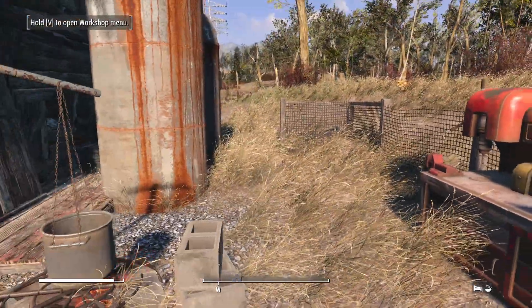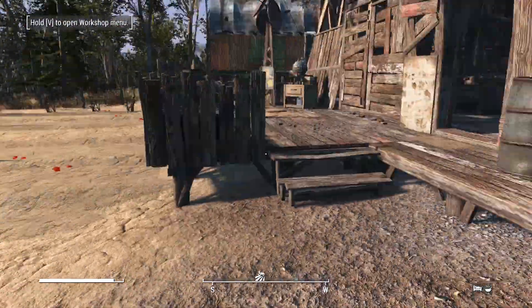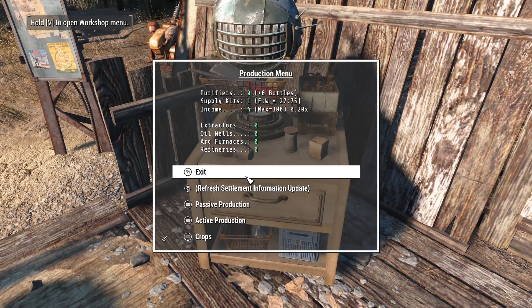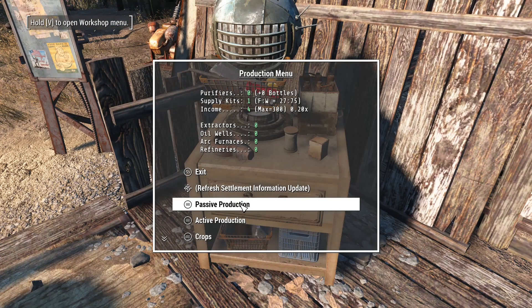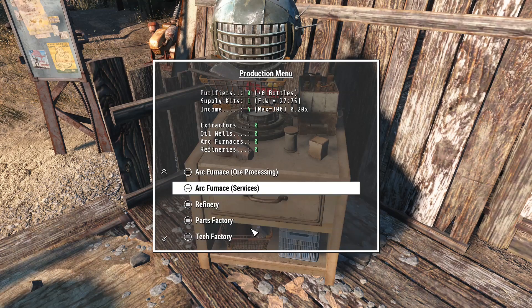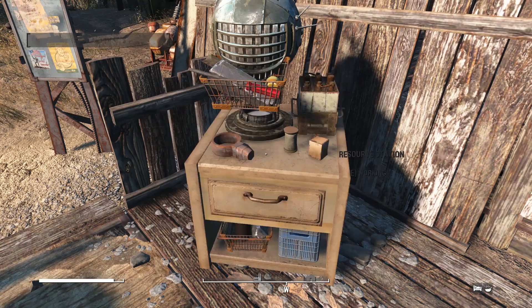Settler rations are produced by your settlers based on food and such items. If we go to production management - and I know what I forgot to do - you will see supply kits. Every production run, you will have a number of supply kits. The supply kits are based on a ratio between food and water. It takes 20 food and 20 water to make one supply kit. So at the moment, every production run I'll get one. If I get another 13 food, I'll get two - and that will make a difference.